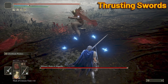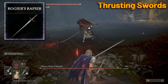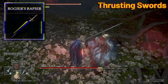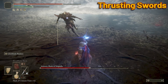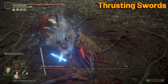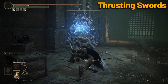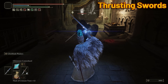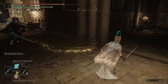Thrusting Swords. It doesn't have Scarlet Rot buildup like the Antspur Rapier, but I believe Rogier's Rapier fills the role of a thrusting sword the very best. We all know its sneaky unique heavy attack — one of the strongest tactics in the game for breaking stance — plus it has an extra 110 critical strike bonus. Glintblade Phalanx plus unique heavy attack equals instant death. Throw on Cold Affinity for proccing Frost, and it is absolutely perfect as a melee weapon for a spell-casting mage.